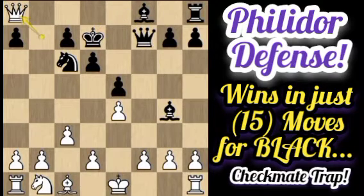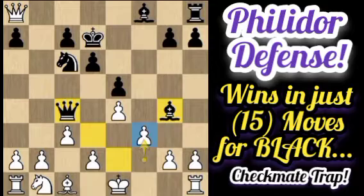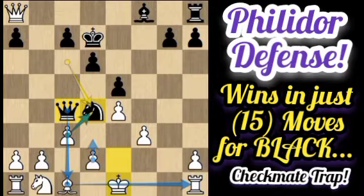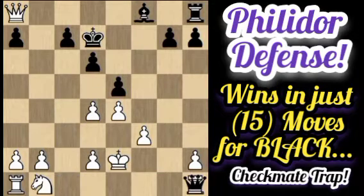After Qxa8, Qc4 threatens mate in one, and f3 is still a good move for White. After Bxf3, gxf3, Nd4, and then d3 — this is a bad move for White. After Nd4 by Black, White should play cxd4, which allows the line where White loses his bishop on c8 with an extra resource to the rook. After Qxc1 check, Ke2, Qxh1, and Qxe7 — in this position, White can have some equality.